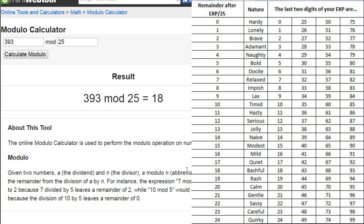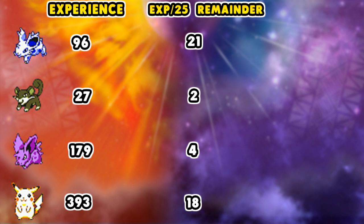Scrolling down the chart to 18, our Pikachu is going to be Bashful. So there you have it — that is the calculation. We have the experience of each Pokemon we're going to be transferring into Pokemon Sun and Moon through the PokeTransporter. We took the experience, divided by 25, and looked at the remainder. Now we're going to confirm whether this is true or not according to the chart.